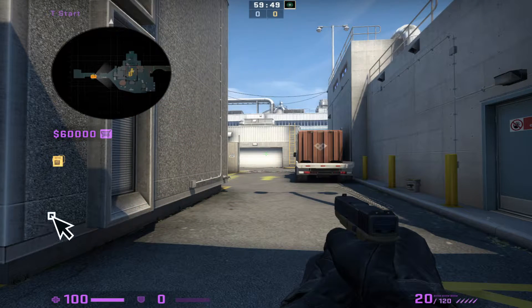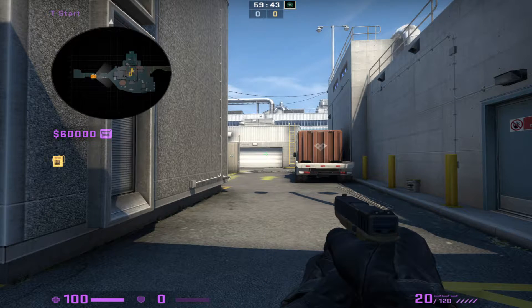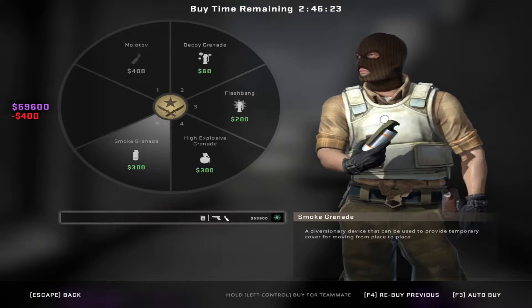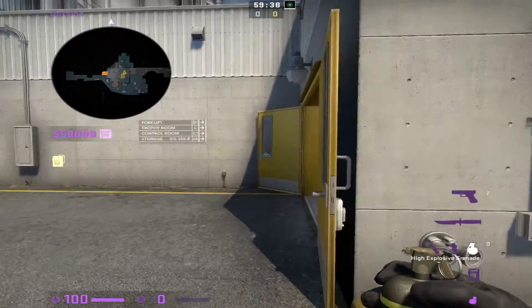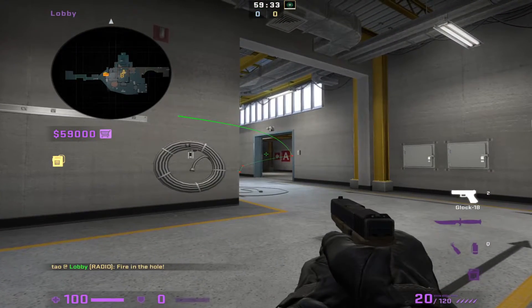Today I'm going to be going over NIP's A execute on Nuke. In theory you can run this with as little as $5,600 on the entire team, but obviously you can scale it up if you've got more to spend. Starting with Rez, because he has the most independent role in this strat — he's gonna need a Molotov, a smoke, and an HE, whatever else he wants to afford. He's gonna run into Lobby through this door and on his way in blow up Squeaky.